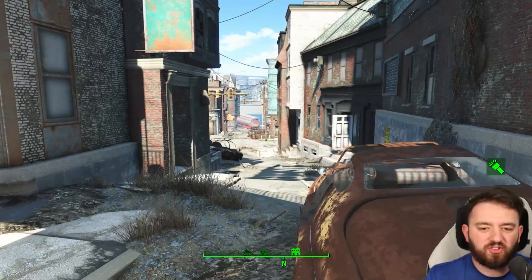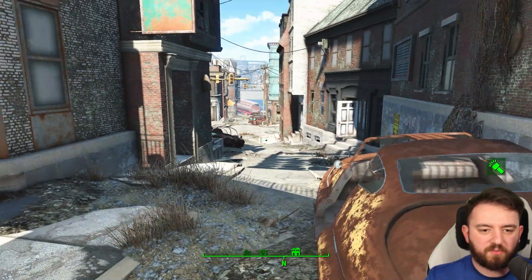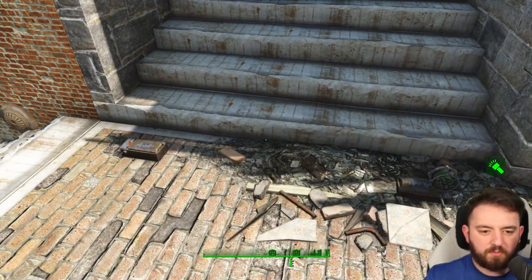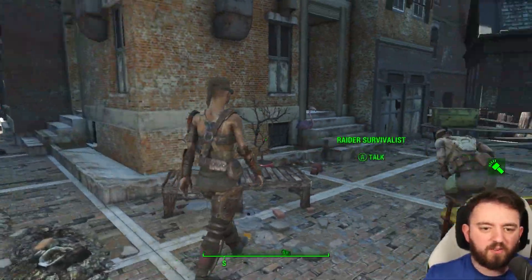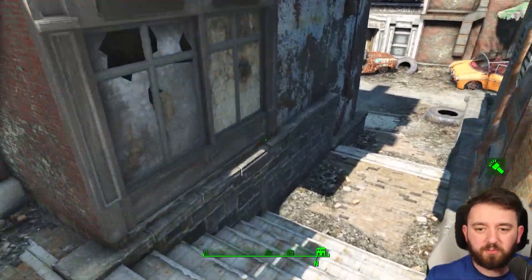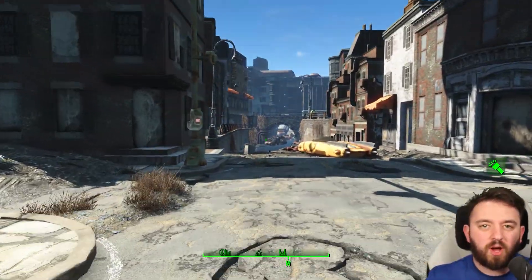In terms of unmarked locations, whilst we happen to be just south of Backstreet Apparel and near the police precinct, we can walk down here into yet another raider camp. I can't remember its exact name, but there are plenty of traps here that you'll have to be careful of, and raiders to dispatch. Plenty of fighting to be had in this area, so bring lots of ammo and stims and have a good time.